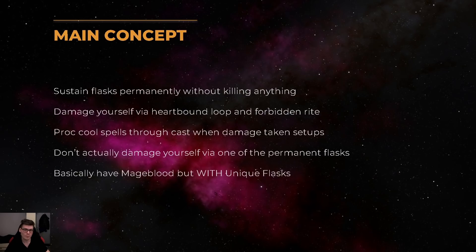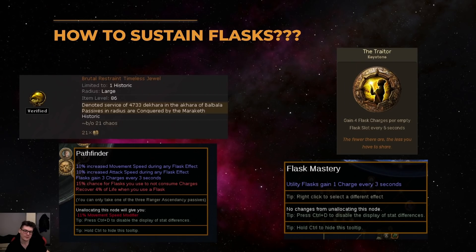The main concept of the build is that we permanently sustain 4 flasks without having to kill anything, and we damage ourselves via a hardbound loop and a Forbidden Rite setup. Through that we proc many cast when damage taken triggers and kill everything. Because of one of the flasks we use, we don't actually take the damage, but I will explain that later. The most important part of the build is how do we actually sustain the flasks.